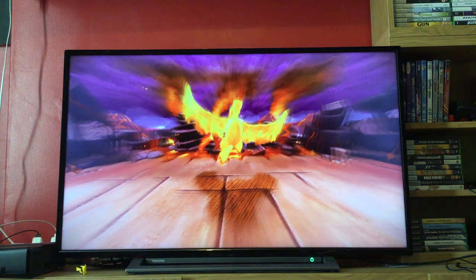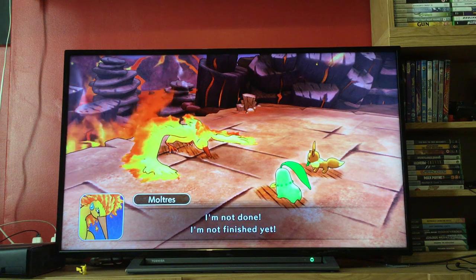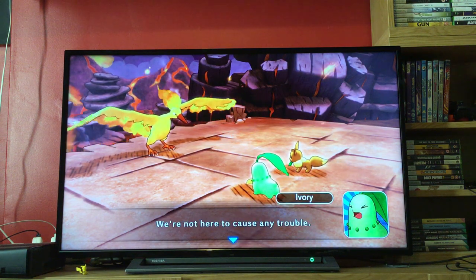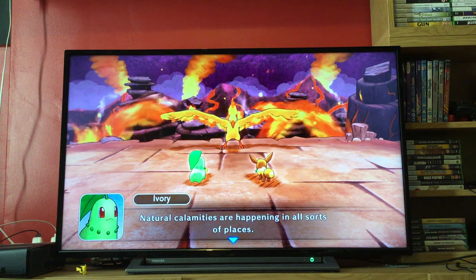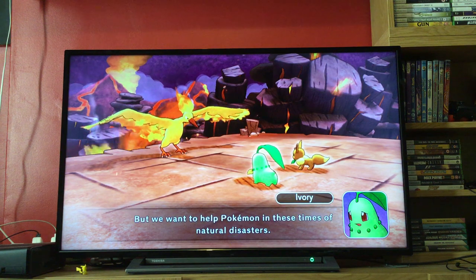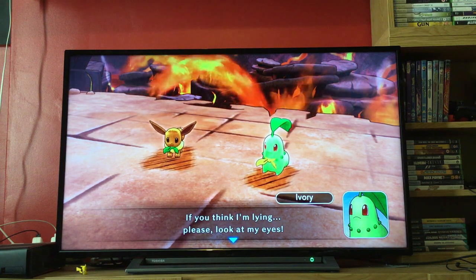Moltres: 'I'm not done yet. I'm not finished yet.' 'Wait, please listen — we're not here to cause any trouble. We were chased to this mountain. You should know this mountain isn't the only place that is suffering. Natural calamities are happening in all sorts of places. We can't do anything right now — we're fugitives — but we want to stop one of these natural disasters.' Moltres: 'Do you say that sincerely?' 'It's true. Please believe me — if you think I'm lying, please look at my eyes.' This is hilarious when it's Cyndaquil saying this. I will always laugh at that.